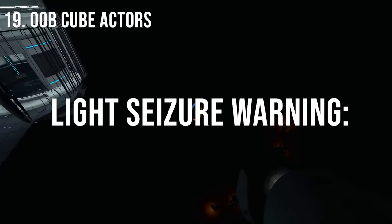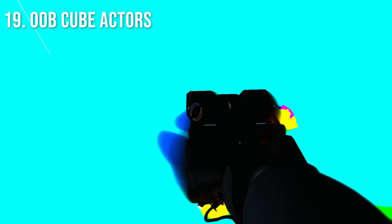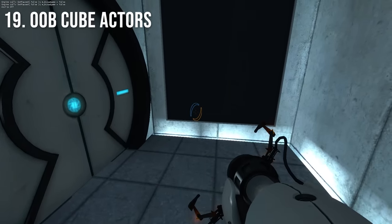In every map, there are invisible boxes out of bounds that contain NPCs that look like cubes. These NPCs actually function as actors that play GLaDOS's voice lines. Deleting one while GLaDOS is talking can cause her to suddenly go silent.